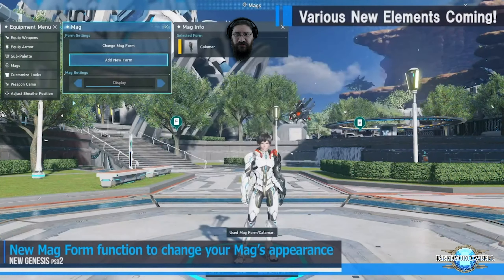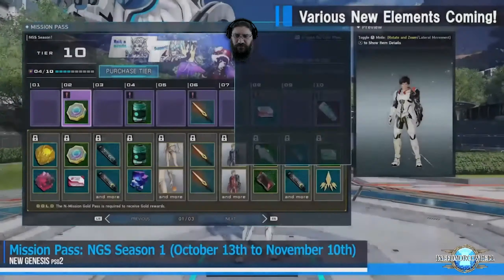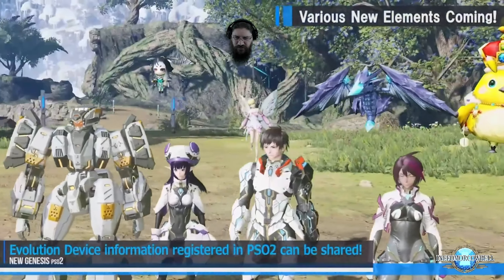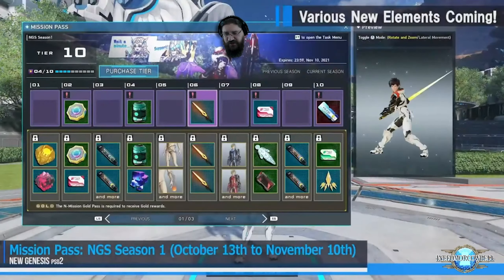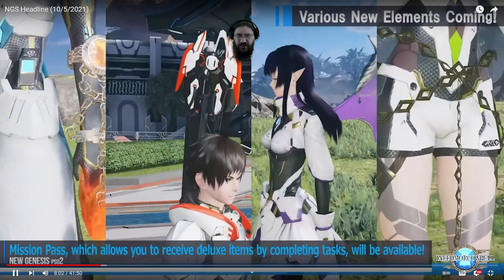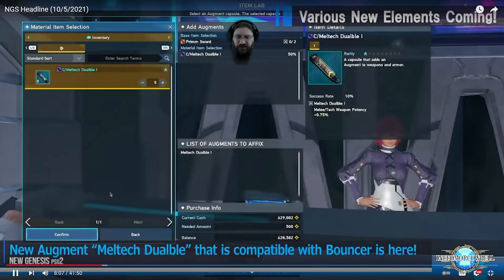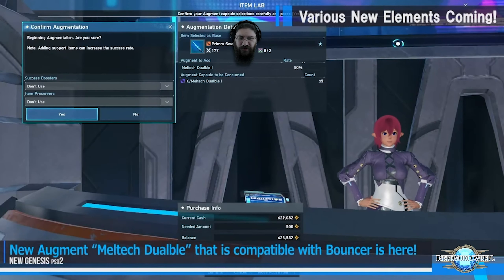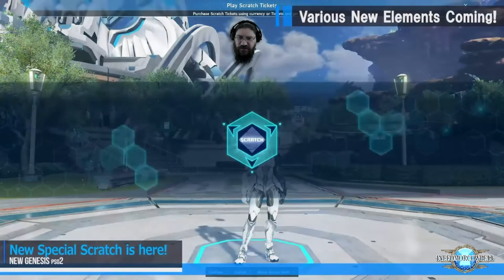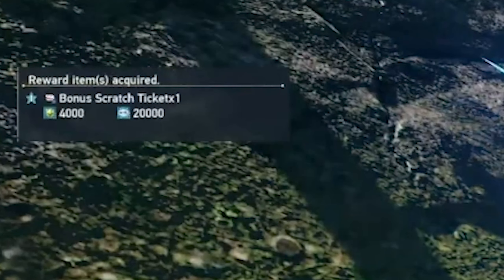They also show off the mag evolution device transformations, and it looks like you'll be able to use any mag from any character you have — so if you have multiple characters, you'll be able to use those easily. They also show off the mission pass where you'll be able to get various stamps and outfits and camos. There's also a new special scratch where you get tickets from the mission pass weekly bonus rewards.